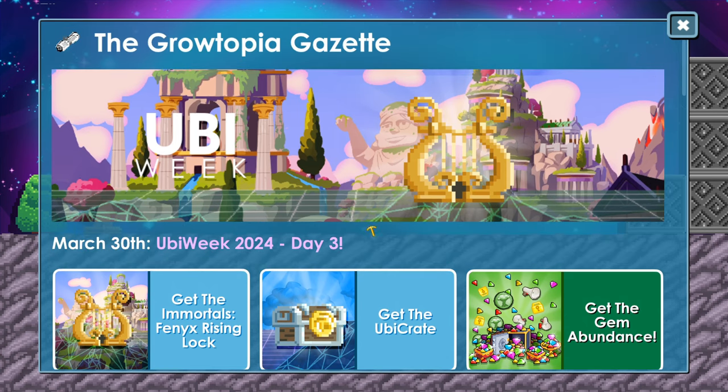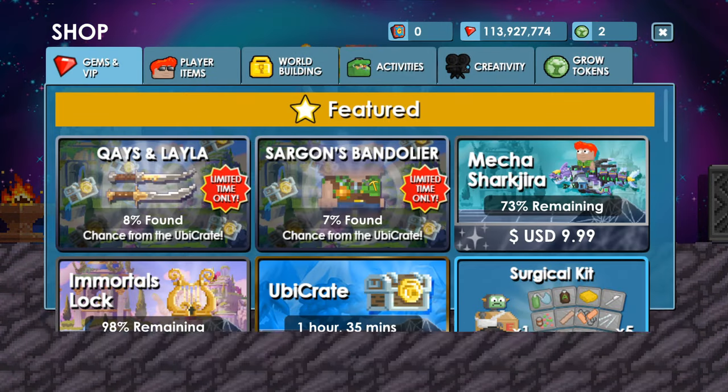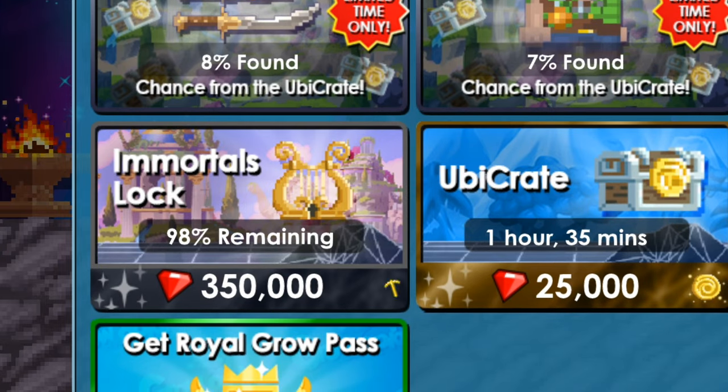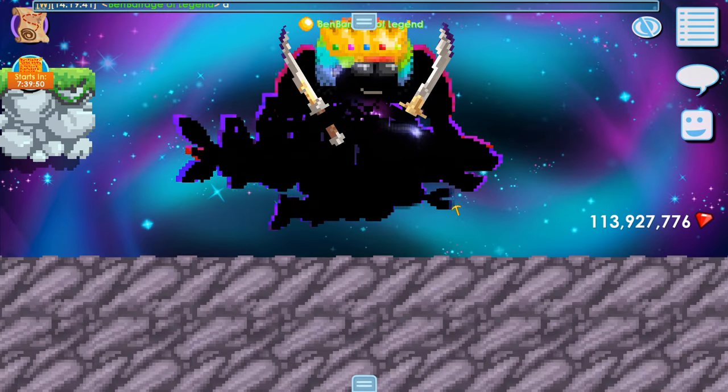This is beautiful right here! Let's go ahead and take a look at the store. Wow — 350,000 gems, 98 remaining! We must reveal this today. Do I spend 350,000 gems? No.